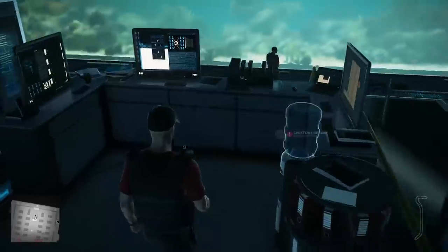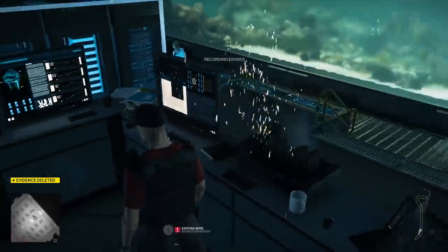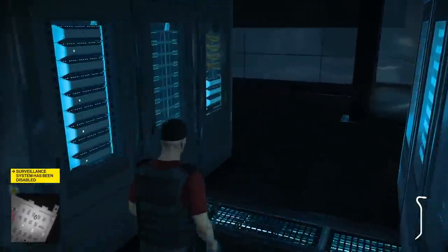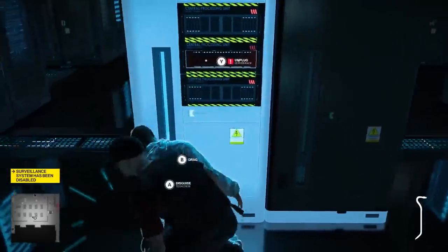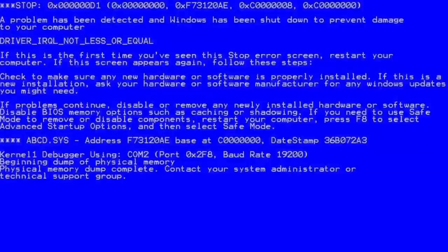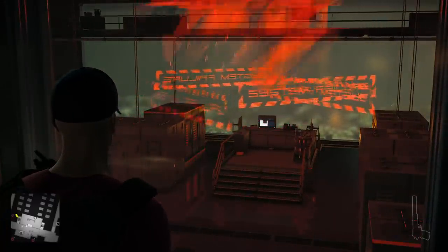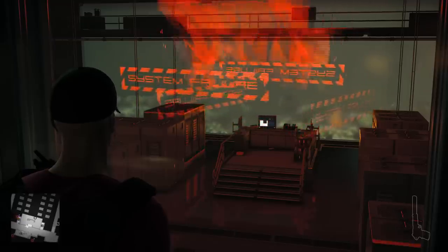Both of these methods require a little bit of prep work. The prep work involves knocking out a couple of technicians, as well as unplugging four server racks to completely mess up the Haven Island database. Now that we've caused a total server collapse, all three of our targets will come running from all over the island to see what the fuck is going on.